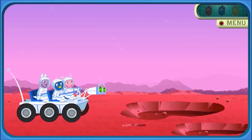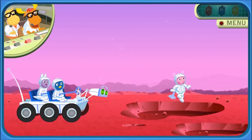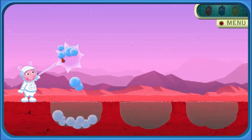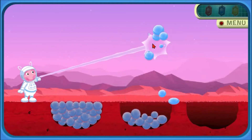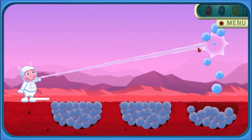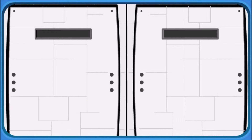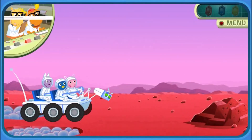Uh-oh. We're blocked. Commander Uniqua, your instructions are: fill up these holes with your Moleculotron. Mission accomplished. Good job. Now Rover can pass through. Keep going. There's a crystal nearby.